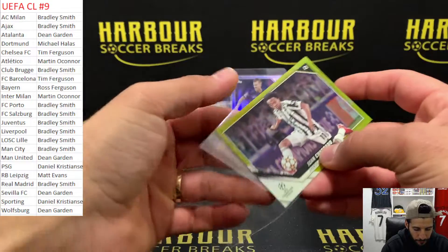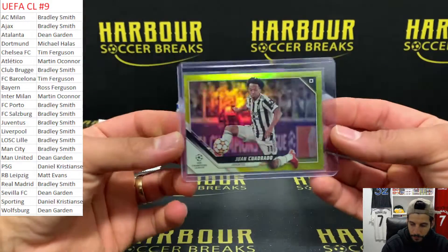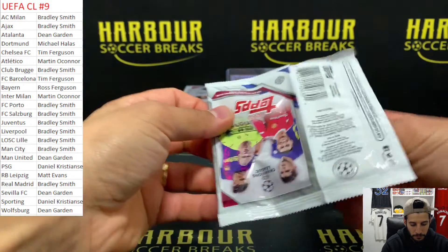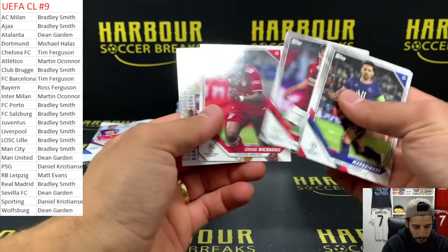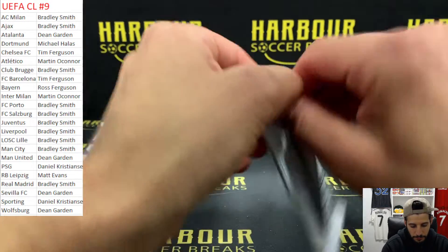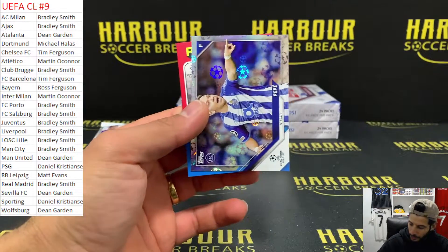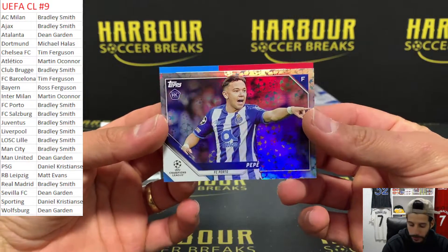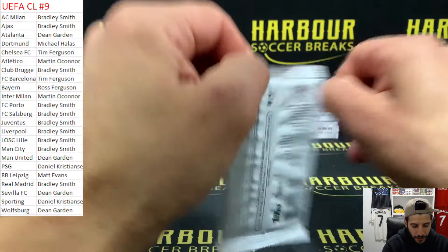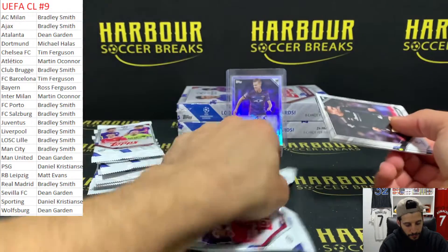Let's go on to Brad. We've got a Timo Werner for Chelsea on the Road to St. Peter's. Love to hit another one of those numbered throwbacks - one of my favourite cards in this set. We have Starball of Pepe for Porto. The Soslai throwback. We've still got four teams left: Brazil, Germany, Italy, and Poland.